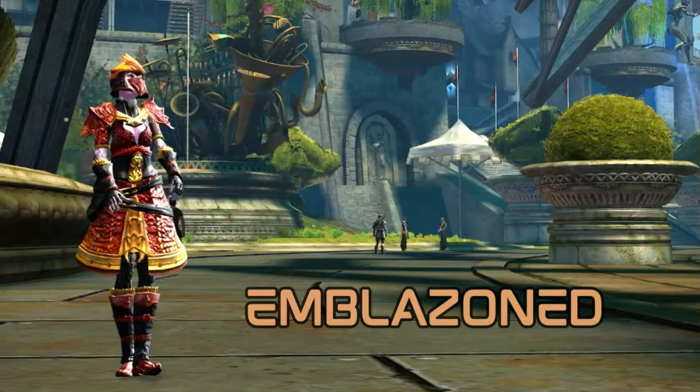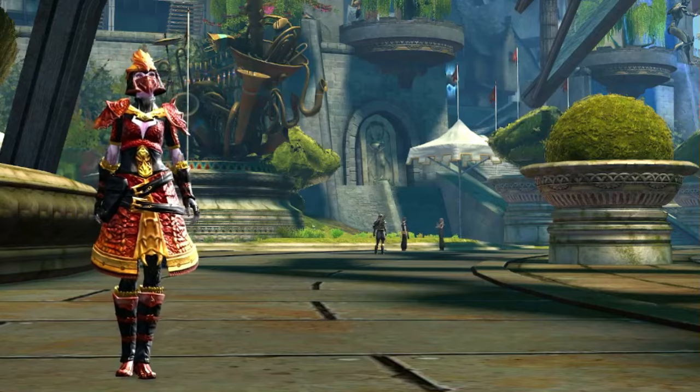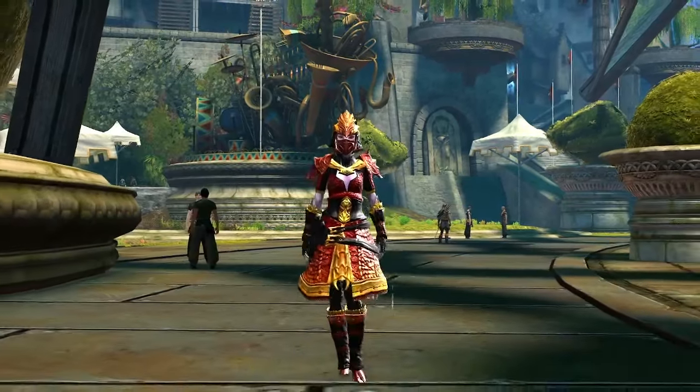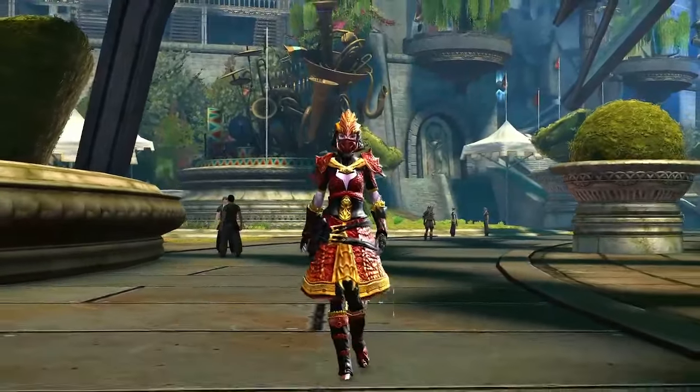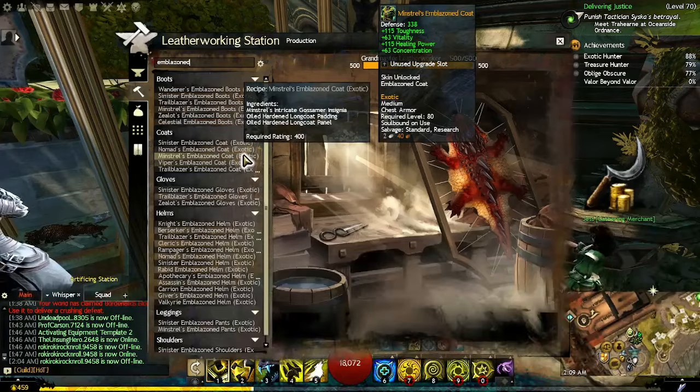Emblazoned — I really like this set because it has multiple pieces that can work for some out-of-the-box themes. Examples include dragons, snakes, lizards, stone, or petrified — or if you just use the helmet: shredder. Emblazoned armor is a set that can be crafted by a Leatherworker 400 or bought straight from the trading post.